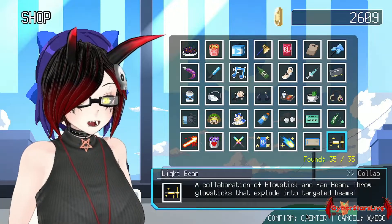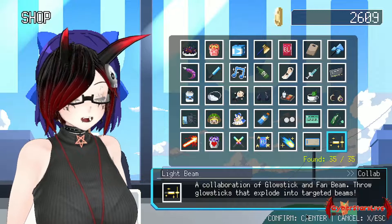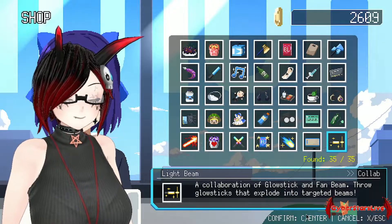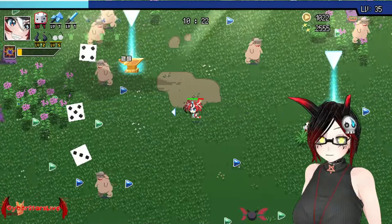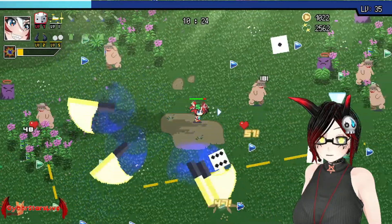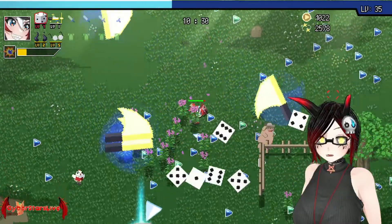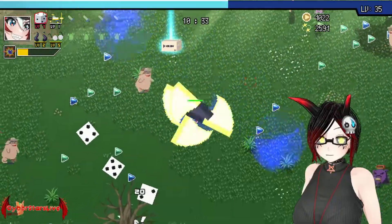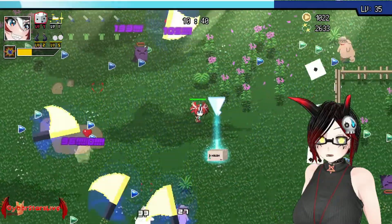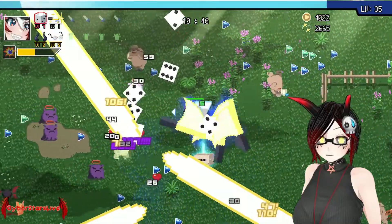And last we have the Light Beam — a collaboration of Glow Stick and Fan Beams. Throw Glow Sticks that explode into targeting beams. Very chaotic, very pretty, and lots of fun. And here we go: Light Beam. Throwing glow sticks and then zoom — absolutely chaotic collab but fun.